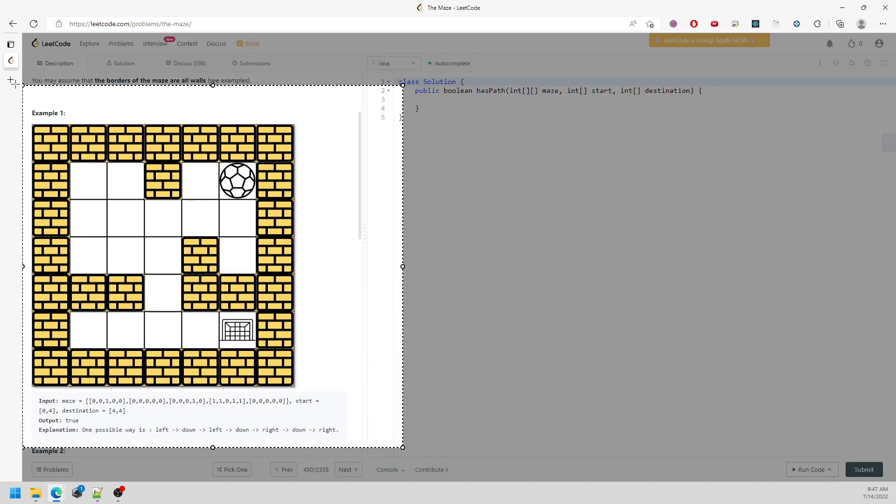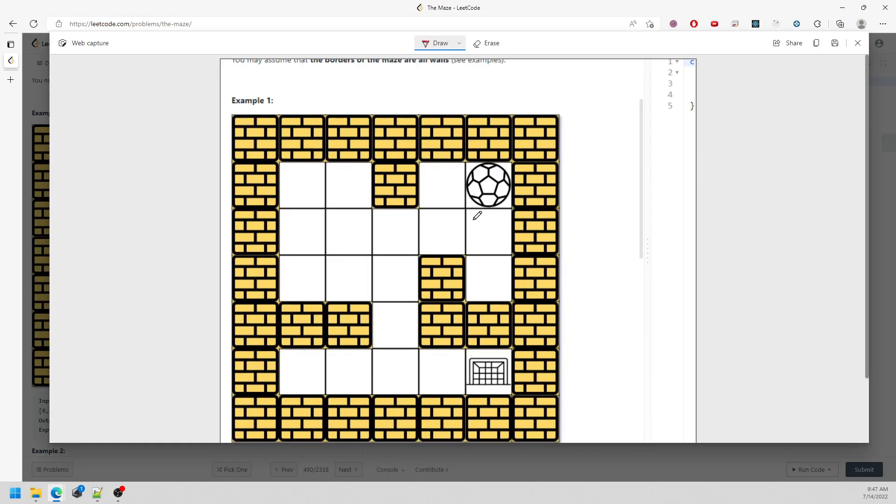This question is a little bit easy using a breadth-first search. You need to know where you've visited before. Imagine you're rolling down — you need to know this cell is already visited, but this one is not because you can still roll back. When you hit the wall, you will know this cell does not work.